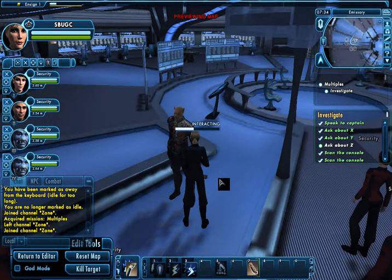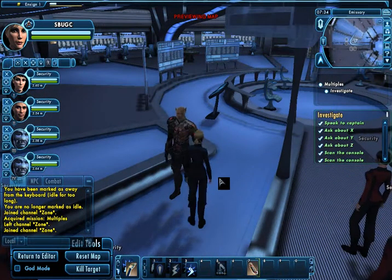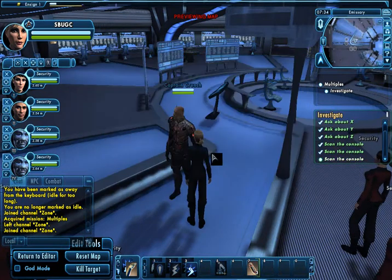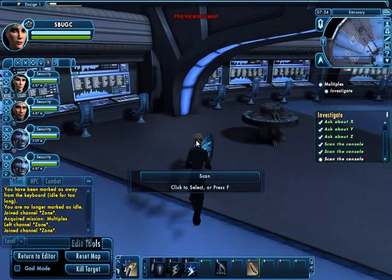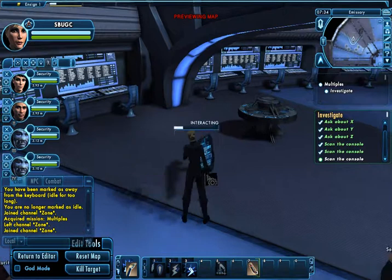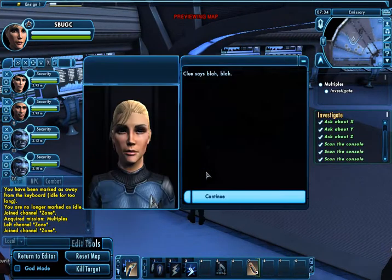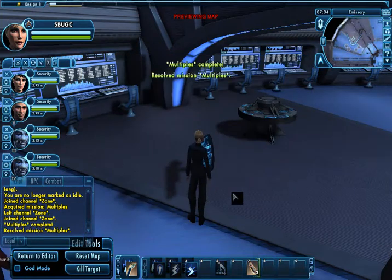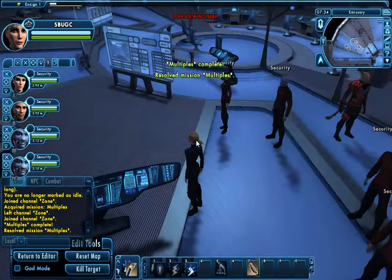Ask about Z. The captain tells me Z is blah blah — scan the console for a clue. Okay, there's a console. And again my away team officer says clue says blah blah, Captain. And once I got all three clues, the captain says you did it — I solved the mystery. There you go, and the mission is complete.